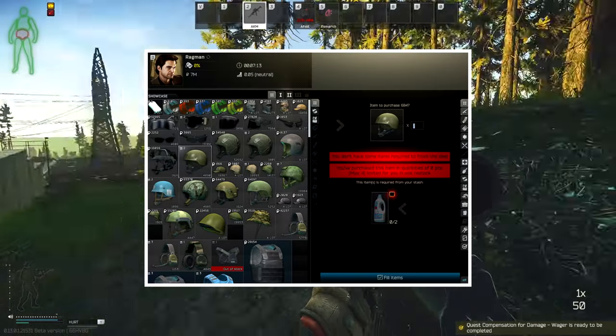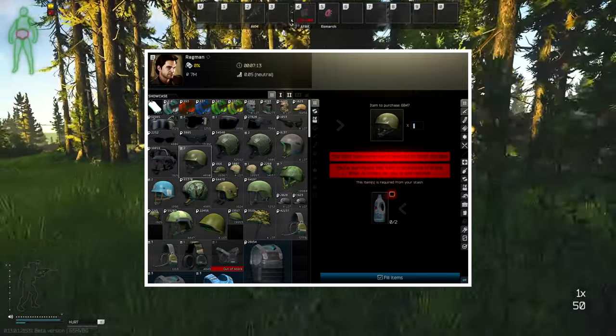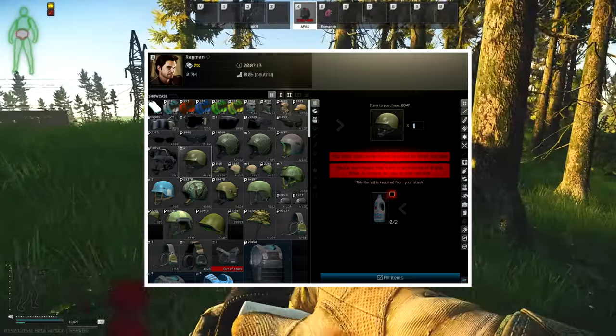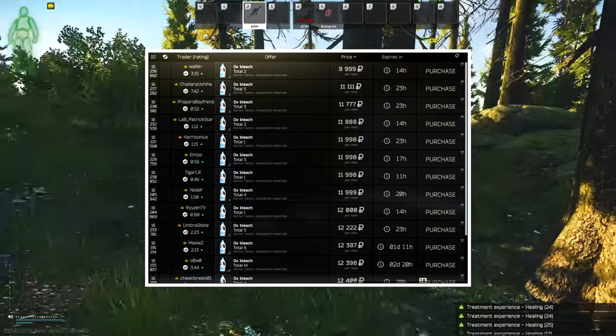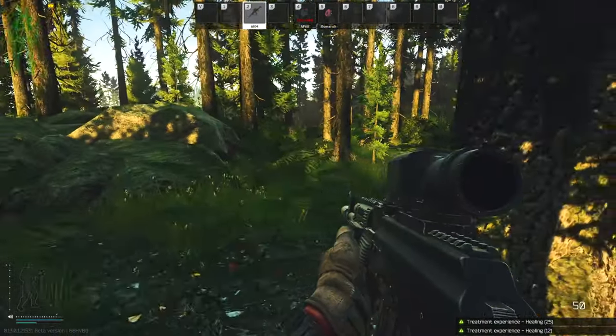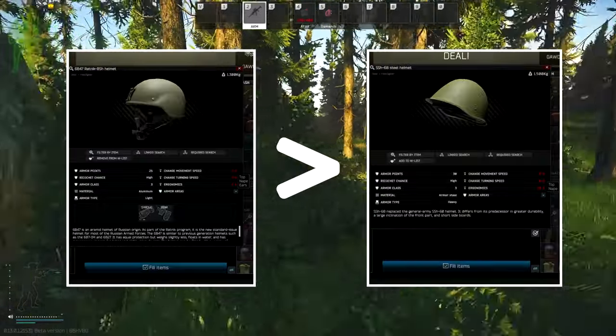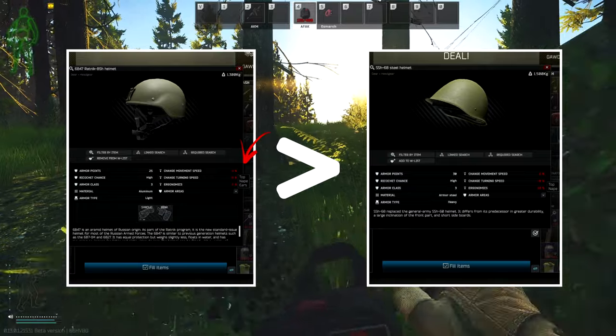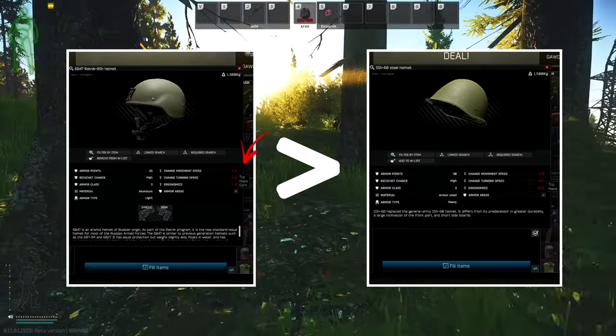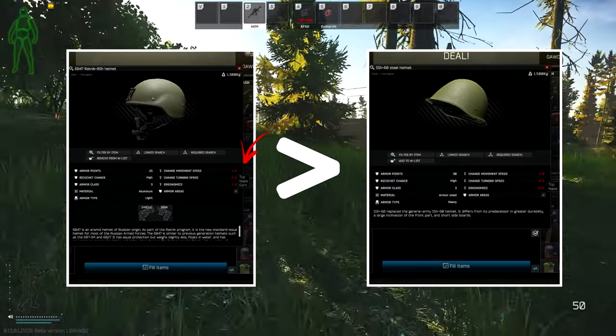Starting from helmets, the 6B47 helmet is available at Ragman level 1 for a barter of 2 bleach, which would cost you only 20k — which I think is a steal deal. The 6B47 is a lot better than the SSH 6-8 because the 6B47 protects your ears as well, for the same cost, and it's even cheaper sometimes.